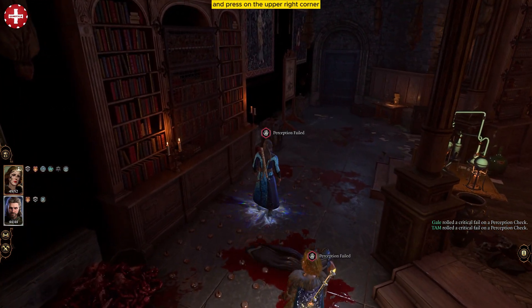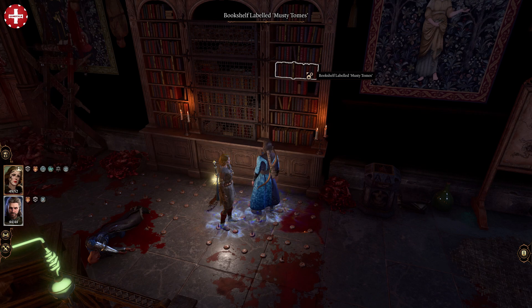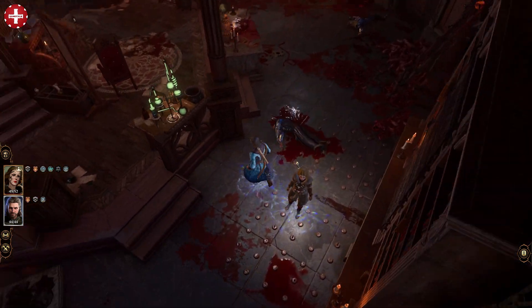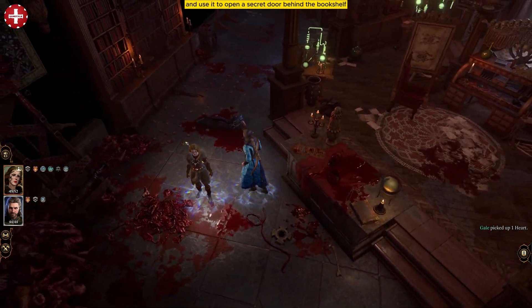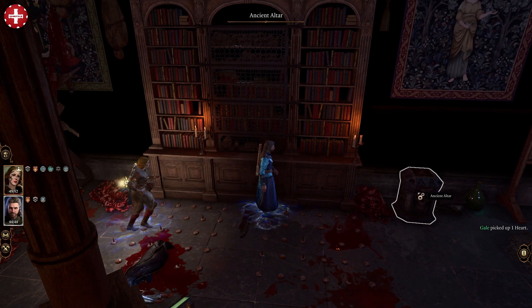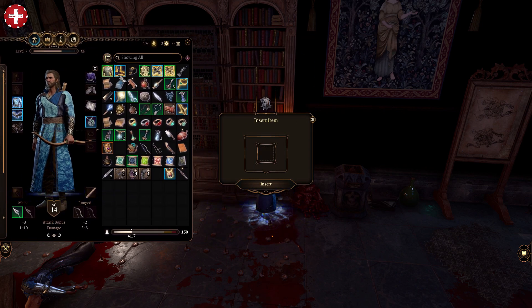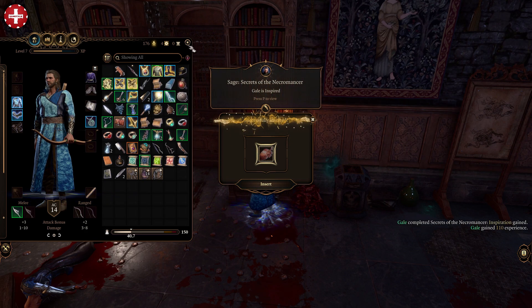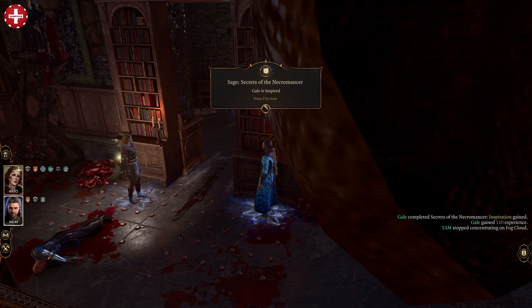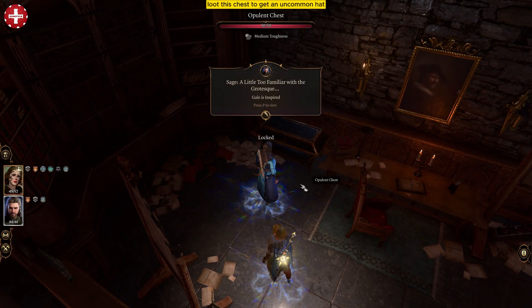Go near the bookshelf and press on the upper right corner. Take this out from the table and use it to open a secret door behind the bookshelf. Loot this chest to get an uncommon hat.